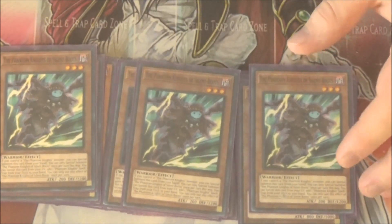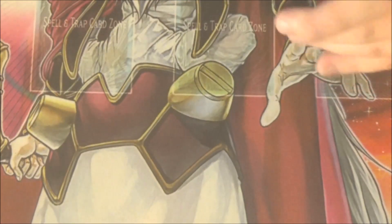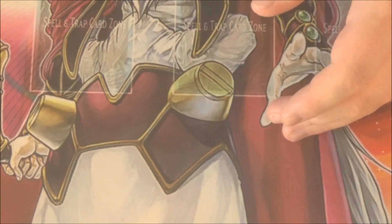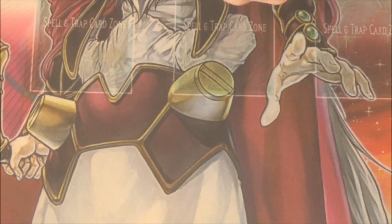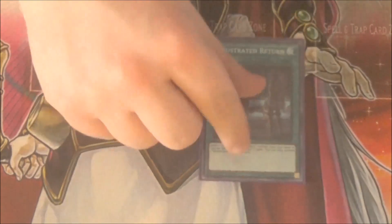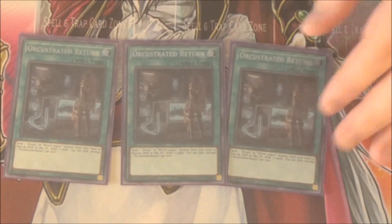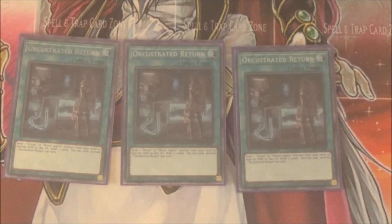That is it for the monsters. You'll notice I don't even bother with Armageddonite or Dark Ruffer — I haven't played them in any build of this deck, I completely forgot they existed, and now that they're both at one, I don't even think they're really worth playing. Moving on — I got Triple Orchestrated Return. It's literally a trade-in for Orchist and World Legacy. Play three — it's also searchable.